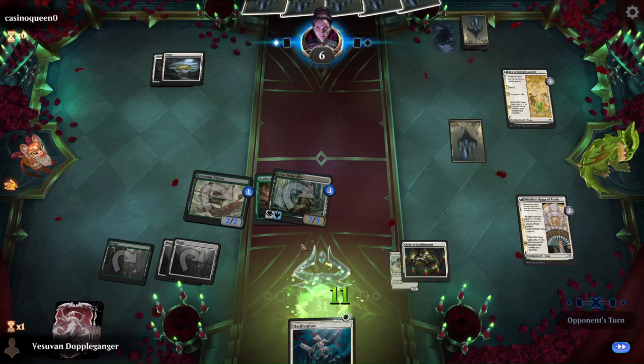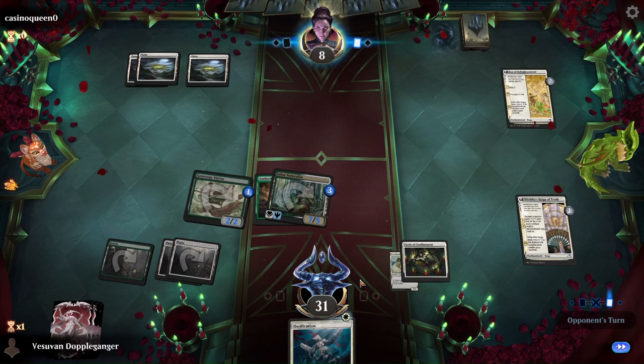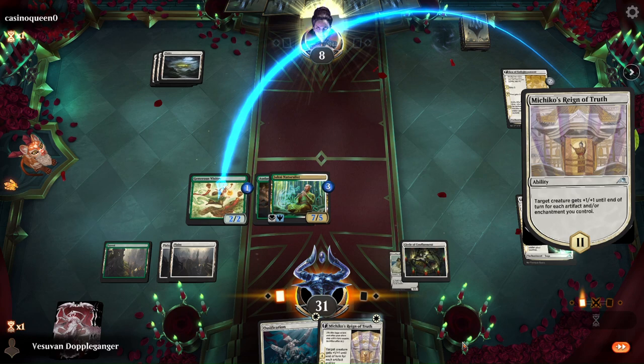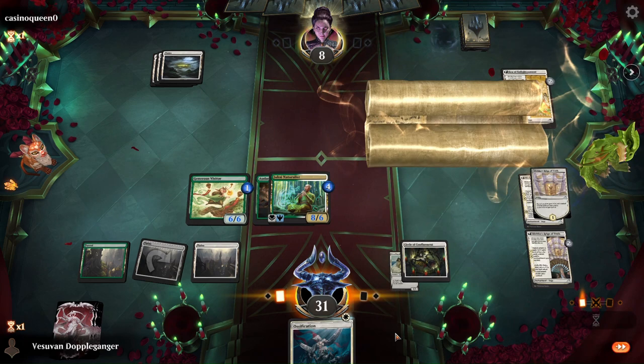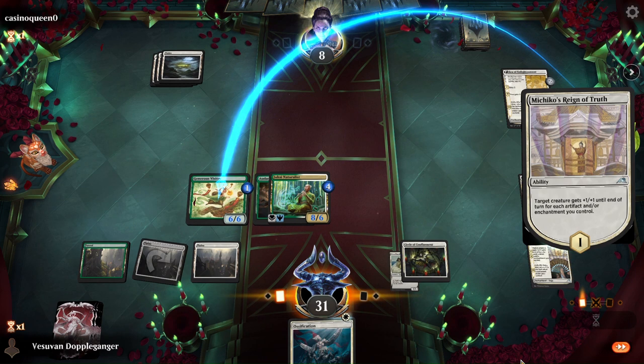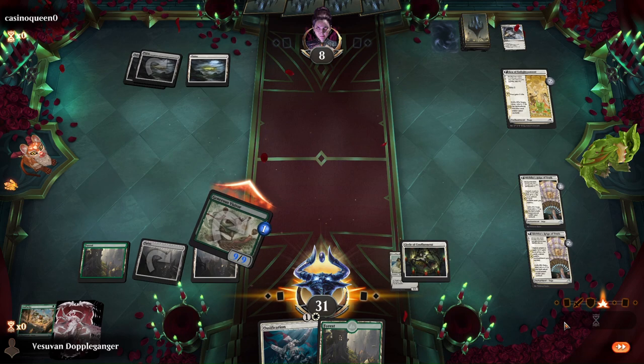And attack for lethal. If they play something next turn, we have Ossification. And then we have the Michiko's pump — double pump actually. In case they have instant speed removal, I'm gonna put this on the Visitor, and that way both of these creatures are lethal, so they'll need two removal spells. I'll draw a card and I think that's game.